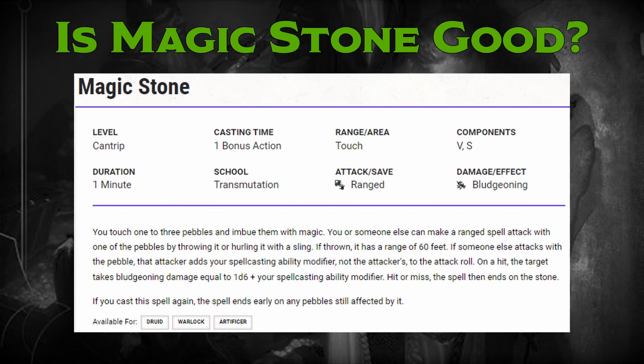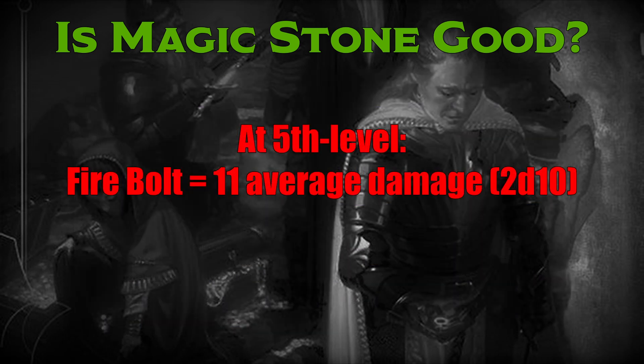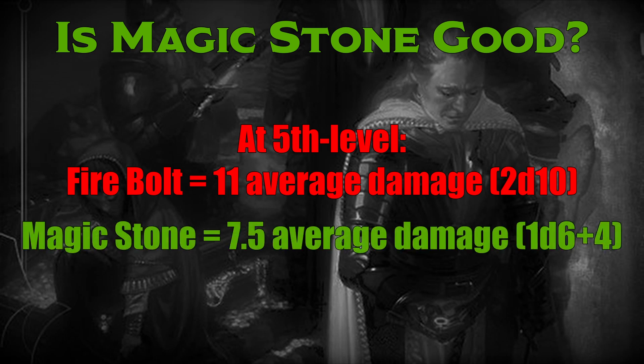Magic Stone hits hard — but what I failed to mention up till now is that Magic Stone's damage doesn't scale with character level at all. The only damage scaling you get is when you improve your spellcasting modifier. This means that a spell like Firebolt doubles from 5.5 average damage at first level to 11 average damage at fifth level. In that same time frame, your spellcasting modifier probably goes up by one, and your Magic Stone goes from 6.5 average damage to 7.5 average damage.